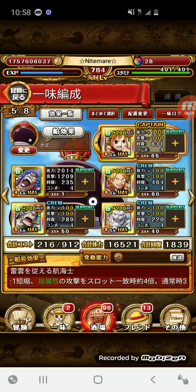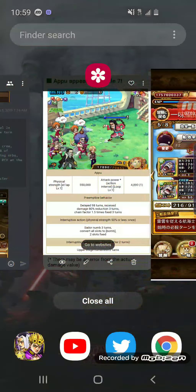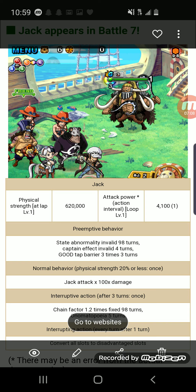If I use Croc on stage six, I won't need to pop another special going into the boss stage against Apoo. If that doesn't work out, I'll probably take out Sabo and replace him with Cracker if the cooldown is too short. Hopefully I won't have to do that — I can just use Croc. That's my plan for Apoo.